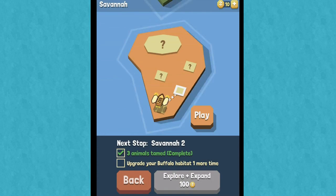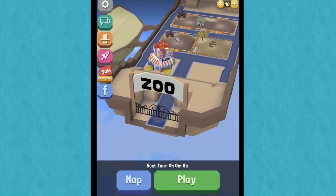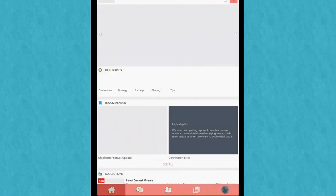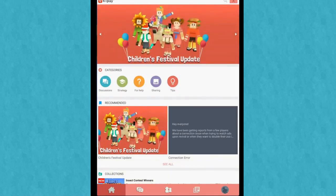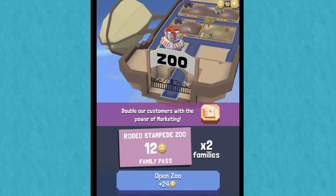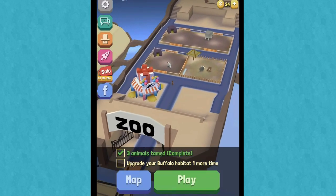A map? Next stop: Savannah 2. Wait a second — there are all those different areas? That is so neat. And in nine seconds I think we have our next tour. Whoa! There's a children's festival update? Okay, there's apparently a lot more to this than I thought there was. My zebra isn't happy because their area is not very nice. I have a feeling already that this may be one of those fun games that I'll come back to kind of off and on over a long time.